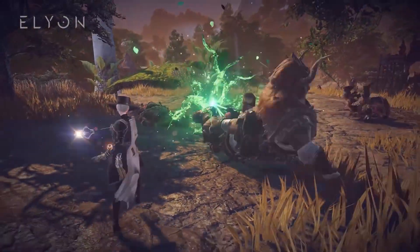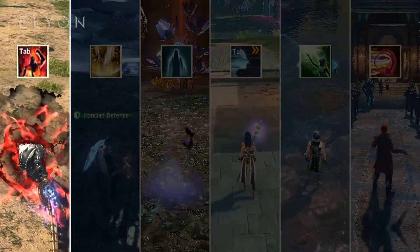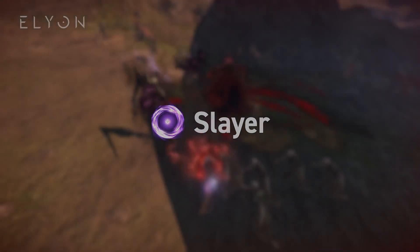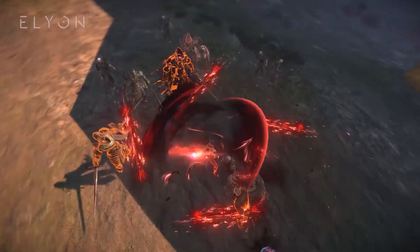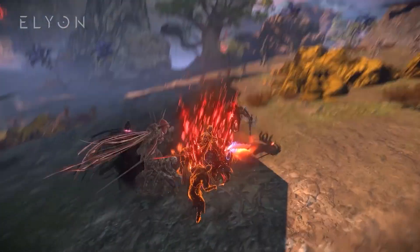Every class in Elion has a tap skill that gives a class its identity. Slayer's tap ability, Rampage, can be activated on low health, giving him partial crowd control immunity, increased attack speed, and significantly decreasing damage taken, making him a force to be reckoned with.